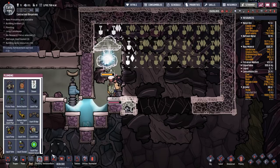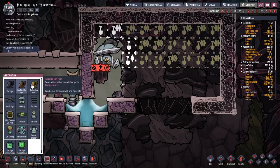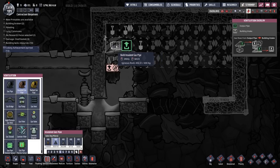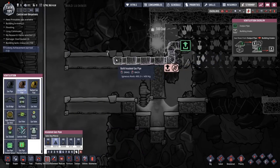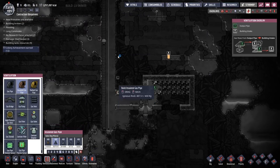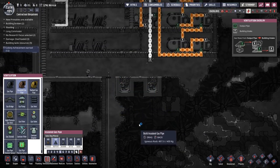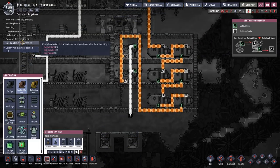Let's do some piping. I want insulated gas pipe, going across and then we'll run it through there to be tidy. I could put a wall going down there and run it up there, or I could just run it in the middle and not care.